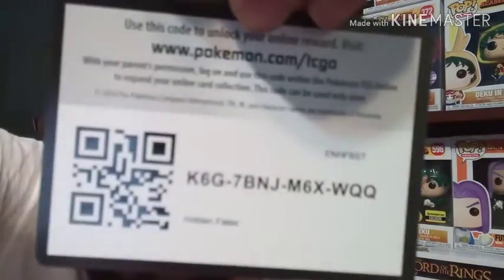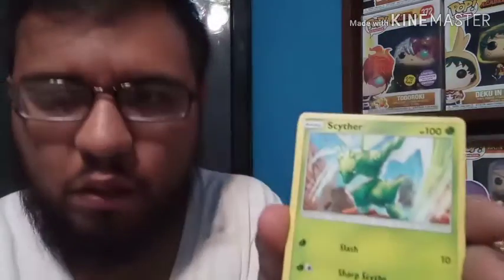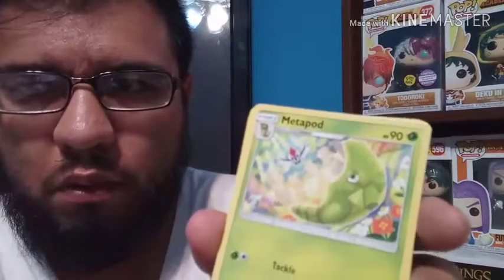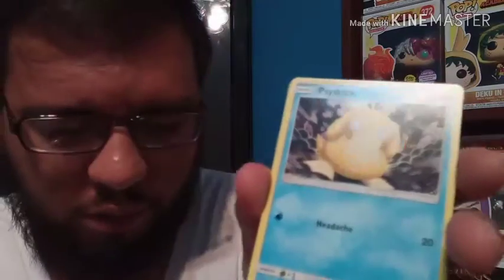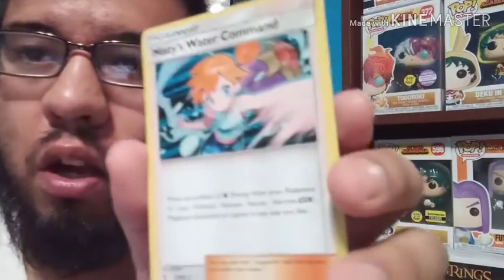Here's that code card guys. Grass energy, Scyther, Charmander, Charmeleon, Metapod, Paras, Caterpie, Charmander, Clefairy, Psyduck, a reverse Electrode — oh, there it goes, reverse Electrode. And we have Misty's Water Command — that's pretty cool. This is a holo rare trainer card, and I love the artwork on this one. So that's that, and now for our third pack.